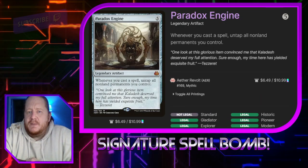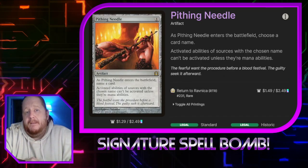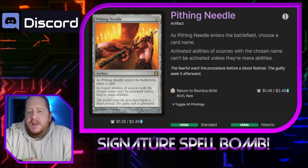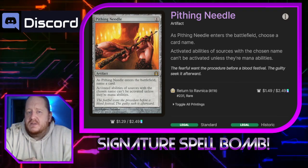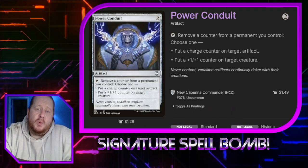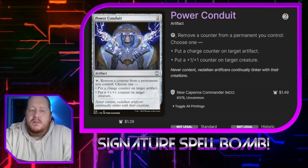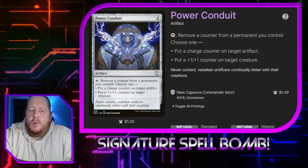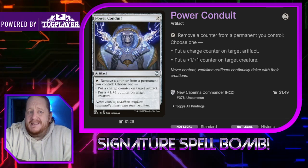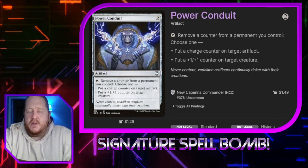Paradox Engine: whenever you cast a spell, untap all non-land permanents you control. That's just a great card and it's not banned in Oathbreaker. Pithing Needle does exactly what Phyrexian Revoker does — when it comes into play, we choose a card name and activated abilities of sources with that name can't be activated unless they're mana abilities. Power Conduit: we can tap it to remove a counter from a permanent we control, and then put a charge counter on an artifact or a +1/+1 counter on a creature. A lot of stuff that generates free charge counters every turn is in here because Power Conduit lets us always have something to remove to move those counters around.